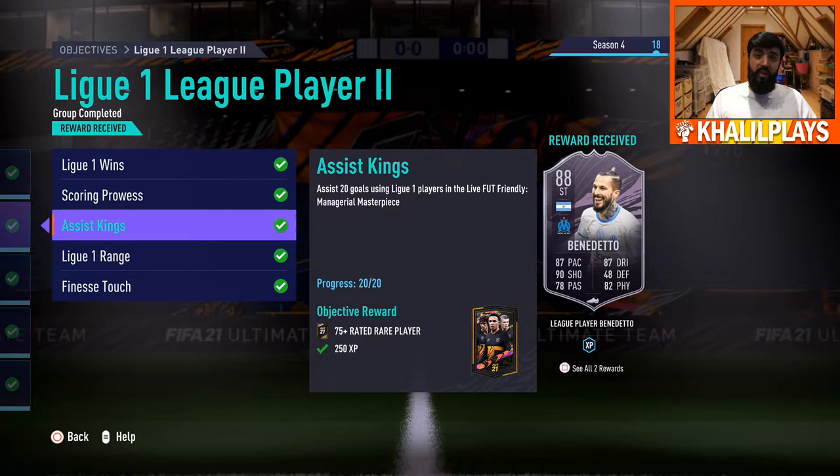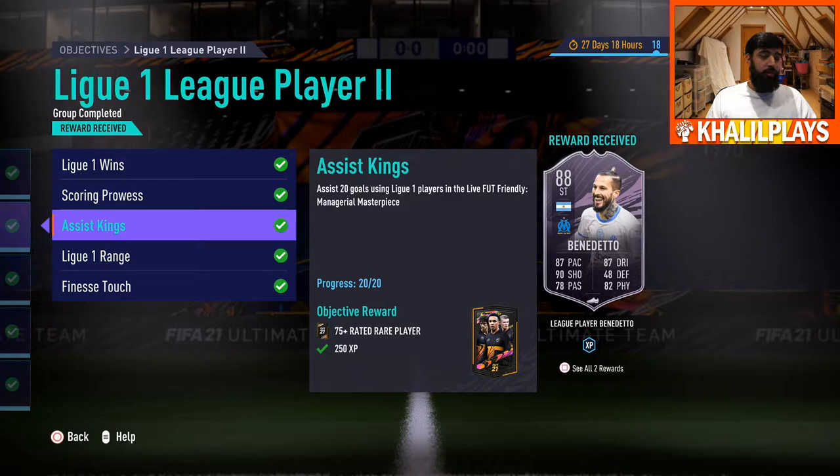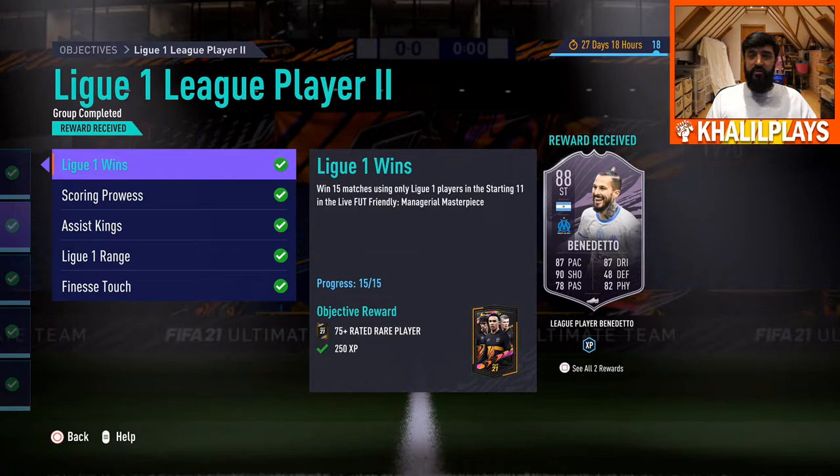This is a fairly easy card to complete, especially with some of the usable low-rated Ligue 1 players you can put in. One important note: the outside-the-box goals and finesse shots must be done with Ligue 1 players — they can't be completed with someone brought off the bench from another league. I made that mistake bringing Cruyff off my bench. Otherwise, there aren't really any pitfalls here.